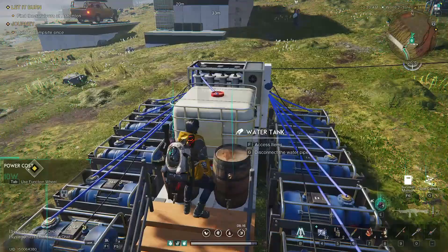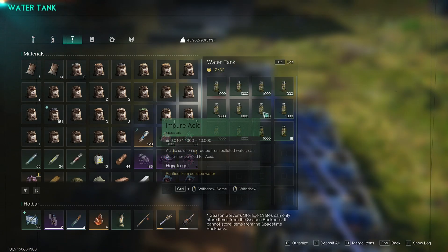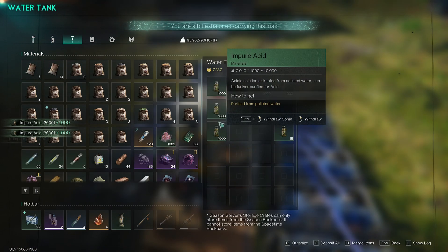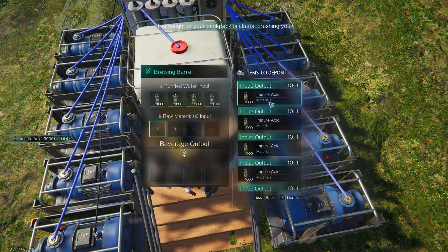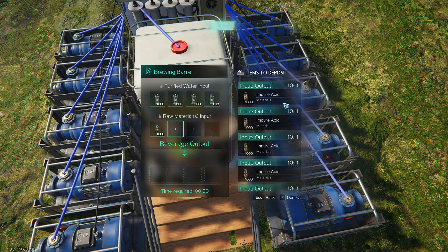Since impure acid cannot be transported through pipes, it will be stored in a water tank. All you need to do is periodically take it out and place it in brewing barrels, which also need to be supplied with pure water.